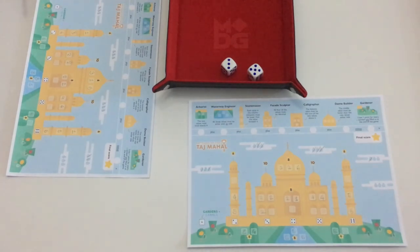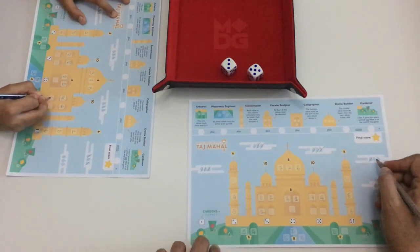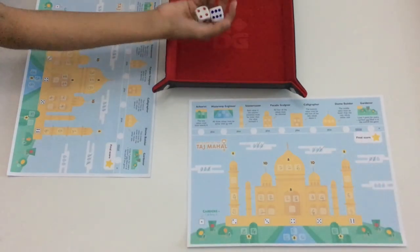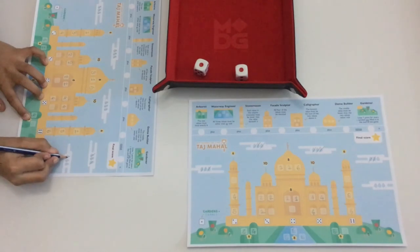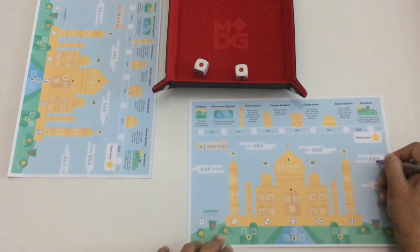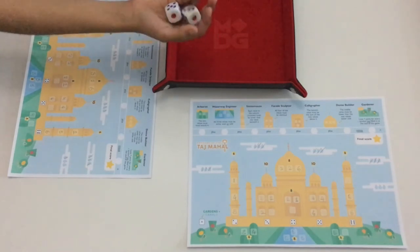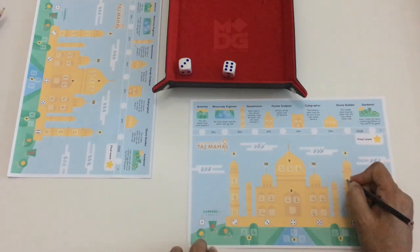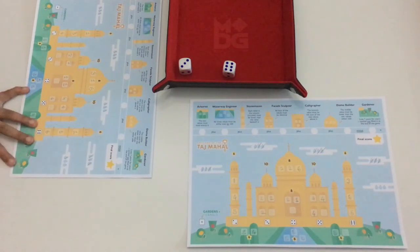Next roll is three and five: I modify a three to four and complete at least one feature. Then one and one — my son completes an arborist. I take a raindrop to modify a die to two and complete one of my stonemasons. Then six and three: I use six with value three and complete another stonemason. My son is down to his last raindrop, which will trigger the game end.